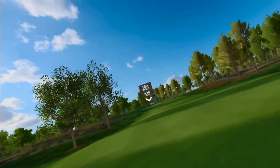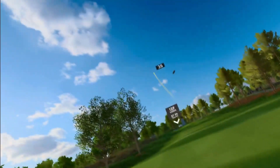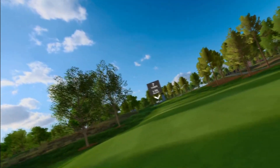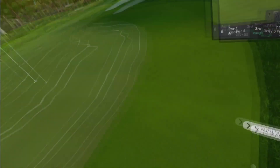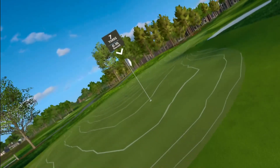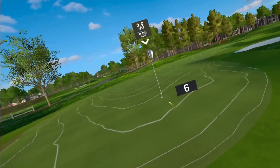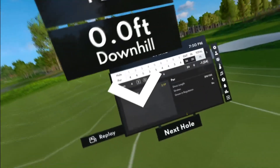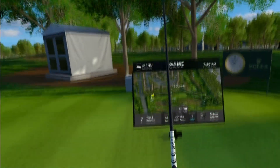I pulled it a little but the ball faded to the right — good distance but we're in the fringe, actually says rough. We could chip this in from 7 yards, just need to pop it on and let it roll to the hole. Not enough pace — that was a perfect line, leaving a 3-footer for par. There we go. After 6 holes we are 1 under.